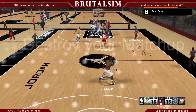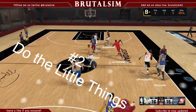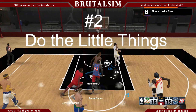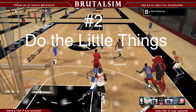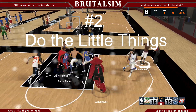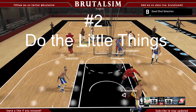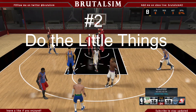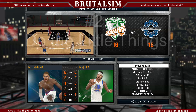Point number two: do the little things. This rolls right out of point one into destroying your opponent. I'm talking about those rebounds, setting those screens, not taking contested shots — but making sure your matchup takes contested shots. Do anything you can to get that grade up.